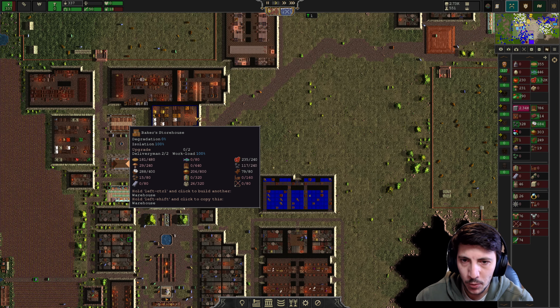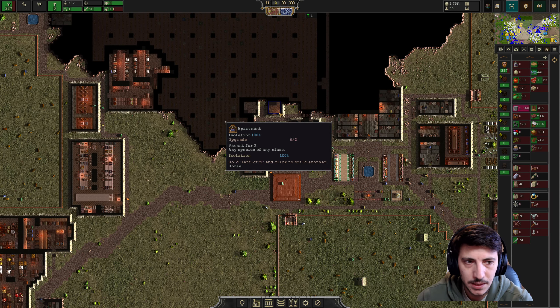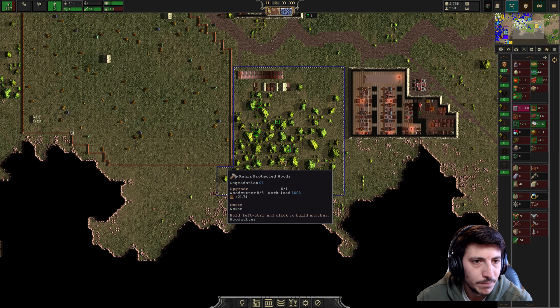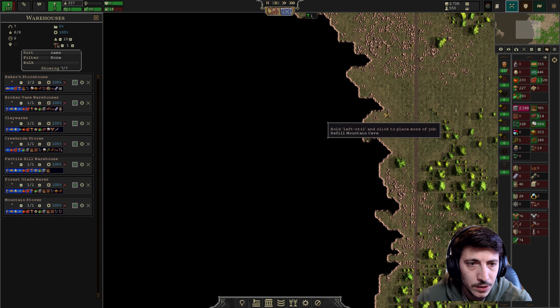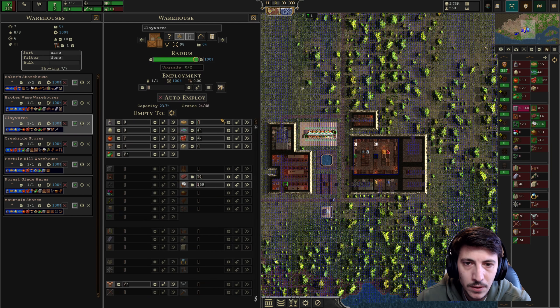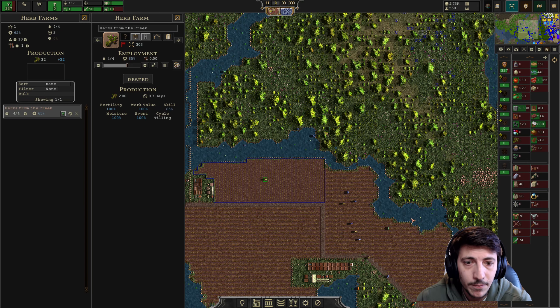Hey folks, welcome. I'm a Rough Pebble and I'm playing some more Songs of Syx, picking up where I left off in the prior episode. It's been suggested that I open up some more space — we're kind of out of storage rooms right now, so we may need to open up just another warehouse. I think that's probably what we're gonna do.